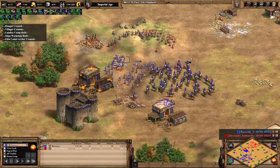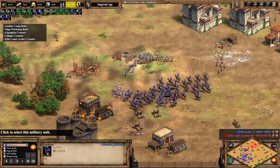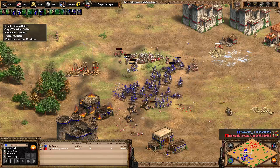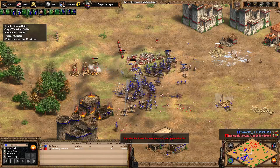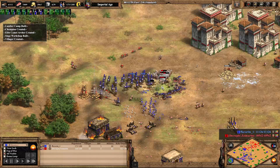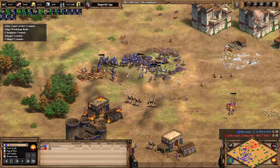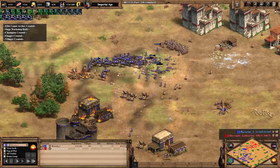Clean tries to take an engagement — he's going for the hussars here with his champions. There's some nice control as he avoids some of the onager shots, though one lands. He'll have to be careful not to let any more land.